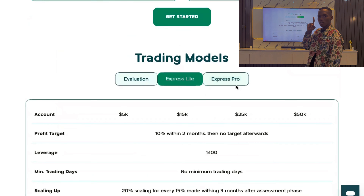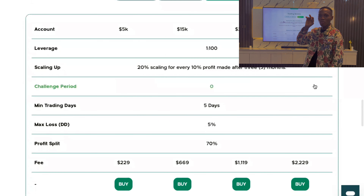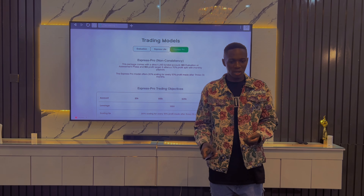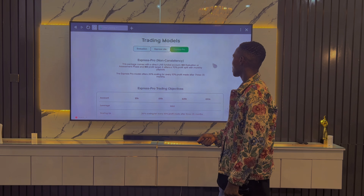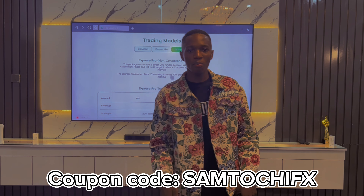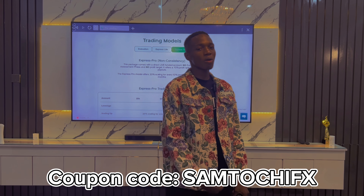For the evaluation model, payouts are monthly, but they are working to improve it to a minimum of 14 days — so you trade for 14 days and get paid no matter how little you made. Also, here in Africa, especially in Nigeria, it's very hard to receive trading profits using a dollar card. But with Consummate Trader, you can do an instant bank transfer and receive your profit instantly, which is huge.